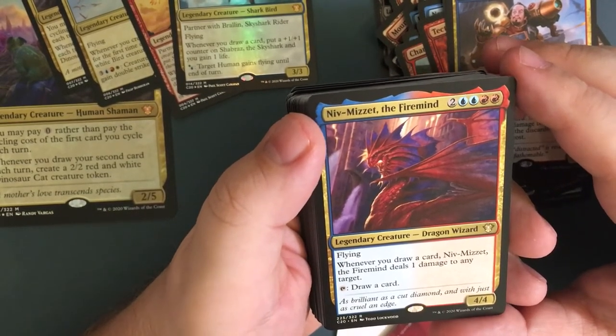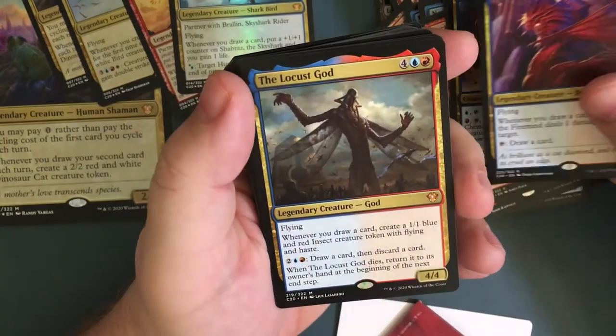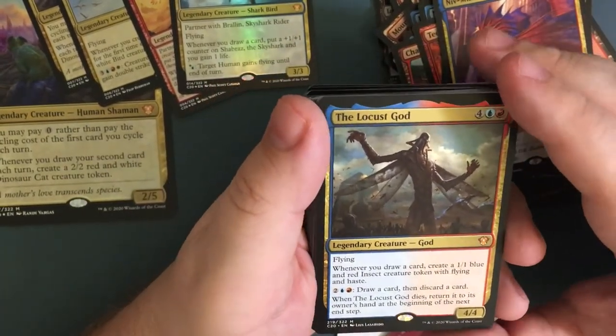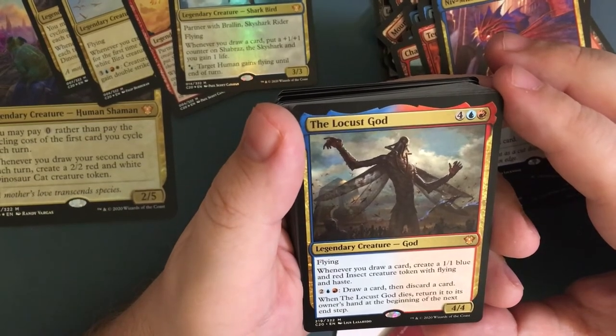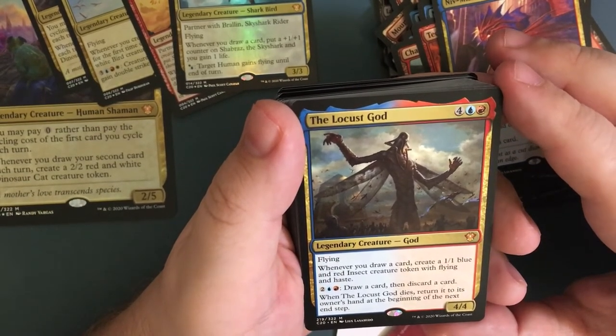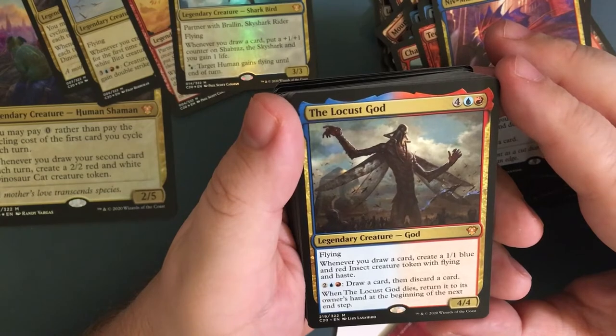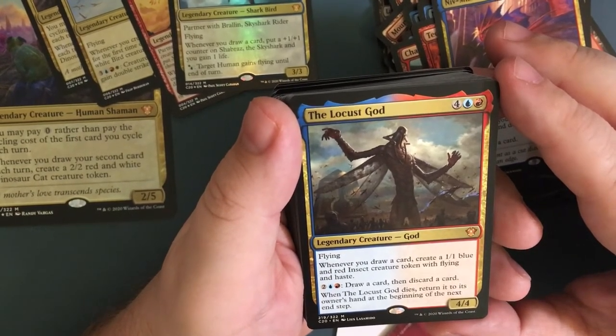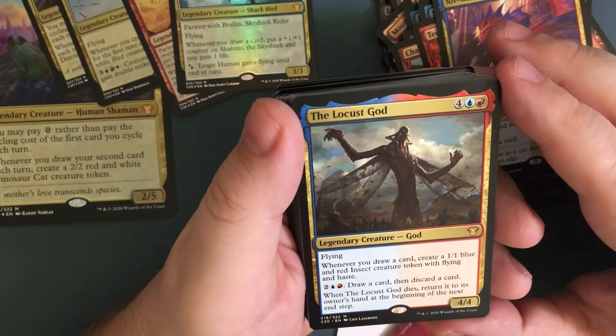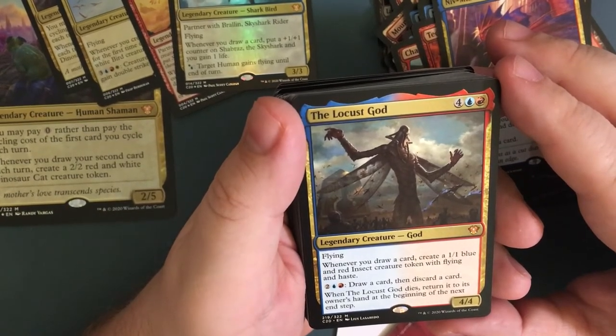The Locust God — legendary creature god, for a total of six, a four-four. Whenever you draw a card, create a one-one blue and red insect creature token with flying and haste. For four, draw a card then discard a card. When the Locust God dies, return it to its owner's hand at the beginning of the next end step.